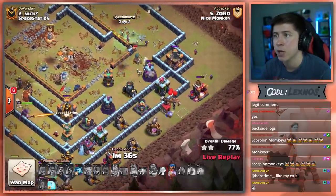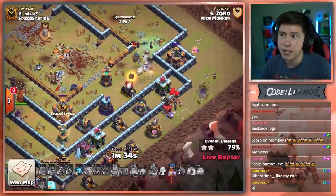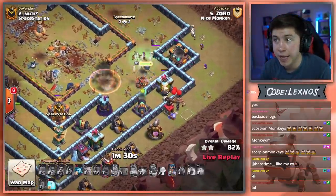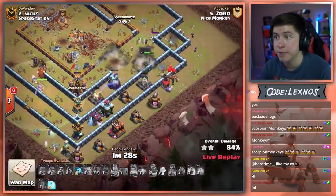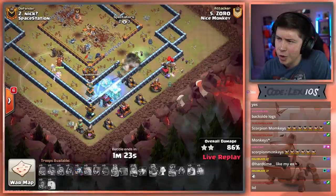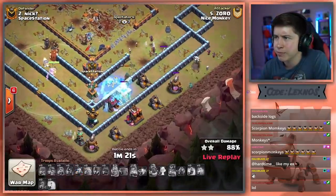Lassie out in front trying to tank for her, some Skeletons in as well. Don't want to pop her ability just yet — can we get through the Bomb Tower? We can. Pop the ability, down go the next four defenses. Yo, he's got this. Zoro from Nice Monkey with a godly Go Wee Wee all over Nick's base.